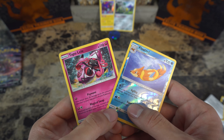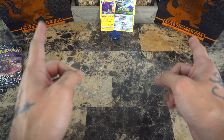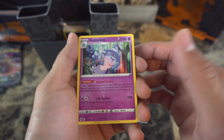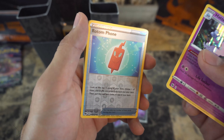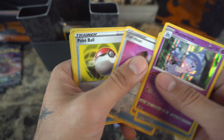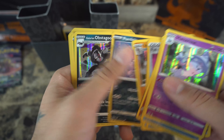It seems like there was a miscalculation in the weigh-in. But now I'm going to share the awesome pulls I got from these Elite Trainer boxes. Here we have the first box — all the common cards here and the super rare cards here — and these are the holographic and reverse holos that were pulled.